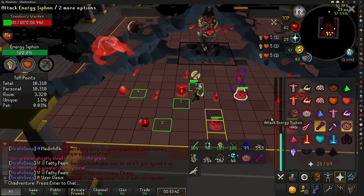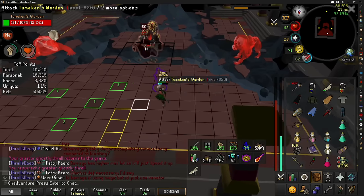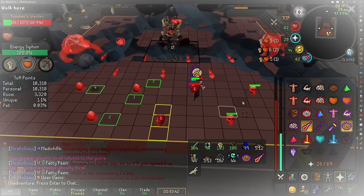No way Zebak switches to mage now — I have to click the skull and my prayer in the same tick. It's like an awakened Vardorvis! Just kidding, it's not a huge deal — I don't have Insanity on, and even if I did, I did that tick perfectly so it wouldn't have mattered.